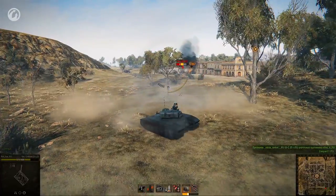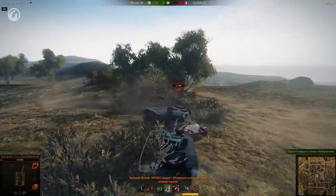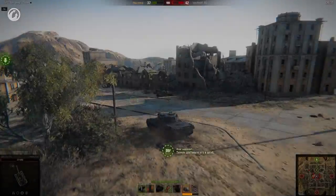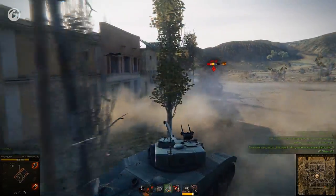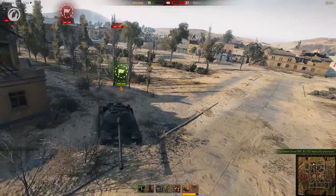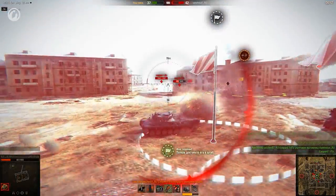In the second format, twelve solo players will roll out on the battlefield — no flags, no platoons. Everyone is fighting for themselves. The third and most unpredictable format incorporates elements from both of the first two: four platoons and four solo players. Platoons need to deliver flags to their bases, and solo players get points by destroying flags, which they can do by rolling over them.